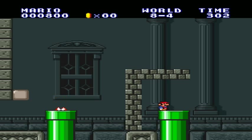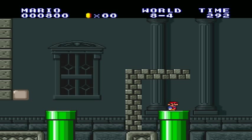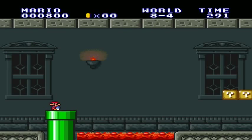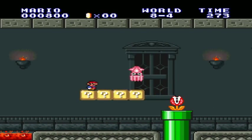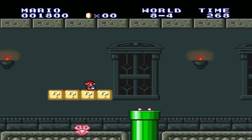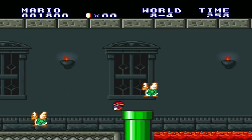What you want to do is get into there like that, and you've got to do it while the piranha is going back inside the pipe. This one, you're going to need a little running room here. Blooper's coming — just kill him off. He shouldn't be giving you too much trouble there. And there's a Koopa off to your right here — just run underneath him.